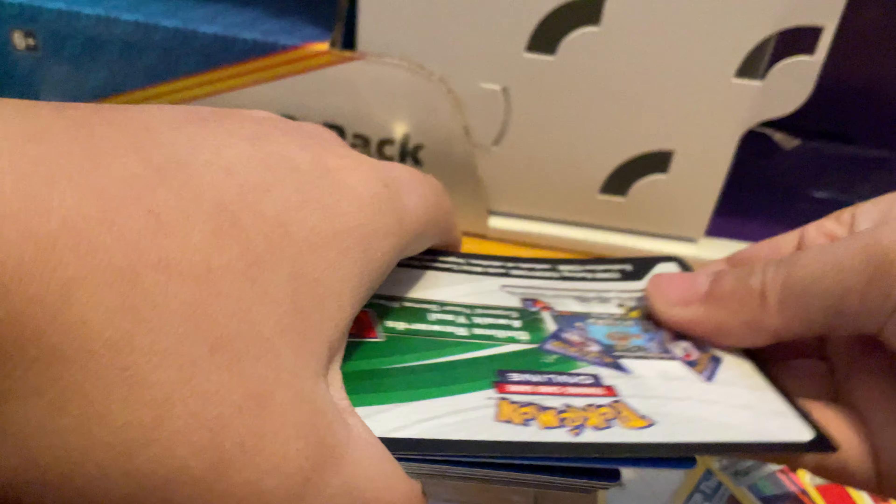Haunter, Pokémon Catcher, Sharpedo, and a Curly card. Next, let's open Darkness Ablaze and see what we get. For Christmas, my family got me a pizza box set and I ended up opening it with Jackson. I'll show you all the good pulls I got.